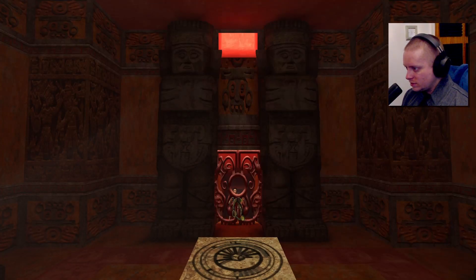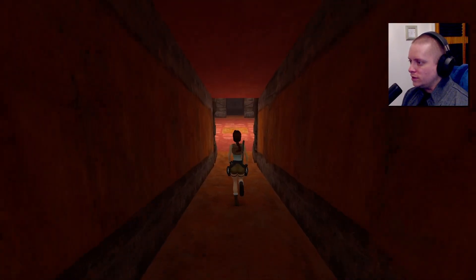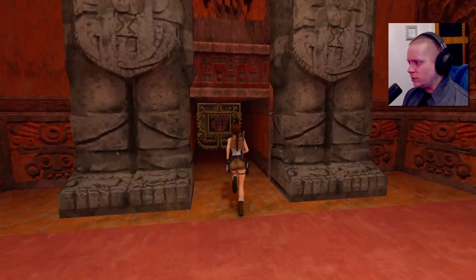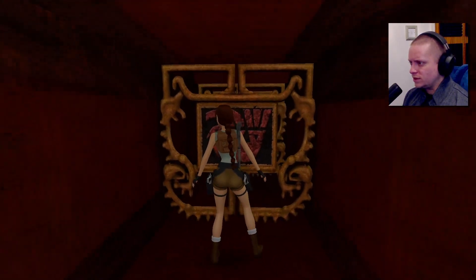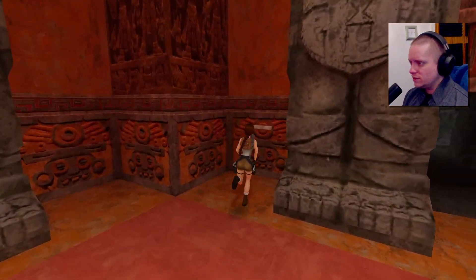I do get a nice camera shot though because there it is. I'm going to go find a way around - we've got to take the long way, which is technically going through here, but these are all closed off. So we're going to go find a bunch of switches to open all these gates. There are three gates in total to do that, starting with this little hidden switch.